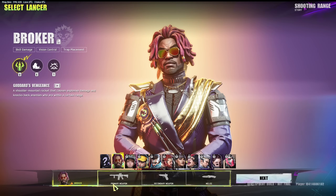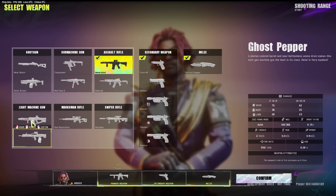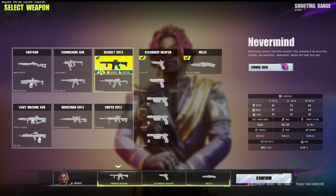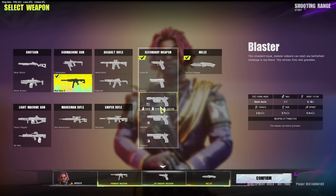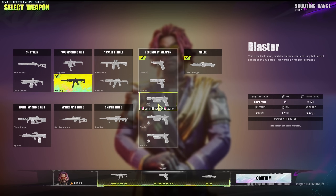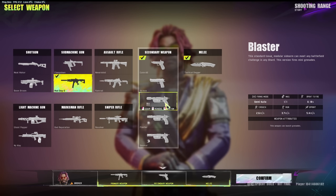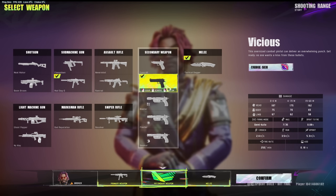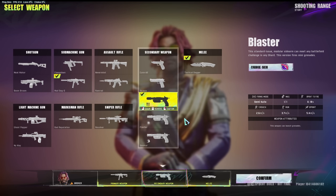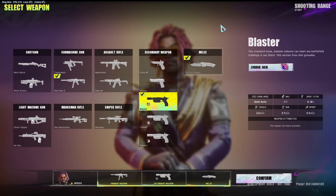First things first, let me explain some stuff. There are weapons including a sniper, marksman rifle, machine guns, and everything like that. We're going with an SMG. For secondary you can have a blaster — the standard blaster can meet any battlefield challenge — and the Shard Division fires mini grenades, which is really cool. There's a flash that fires a flash grenade and the smoker does what the smoker does.